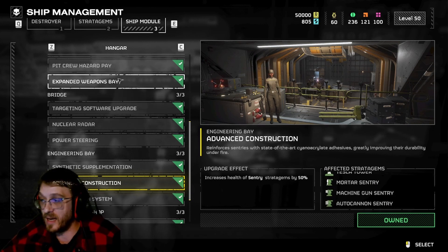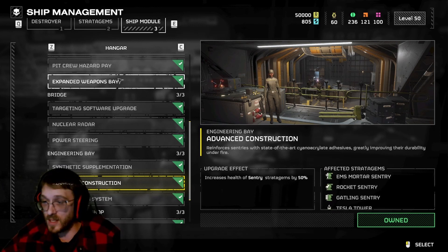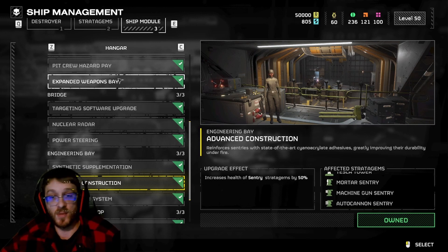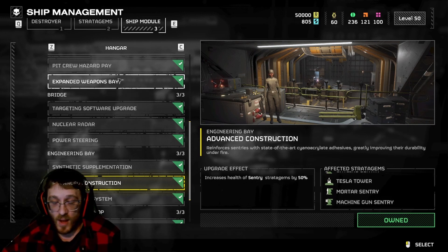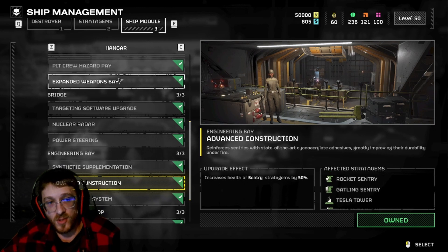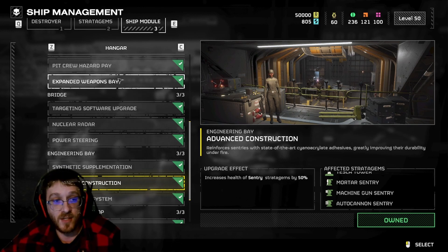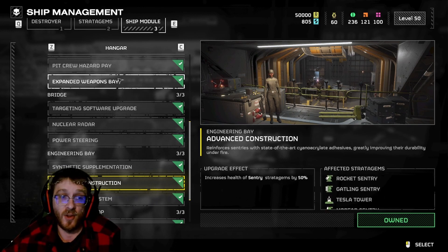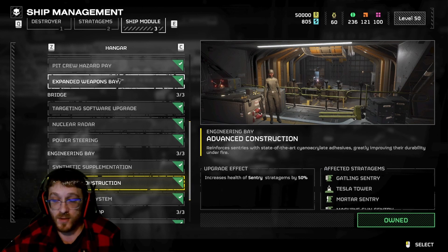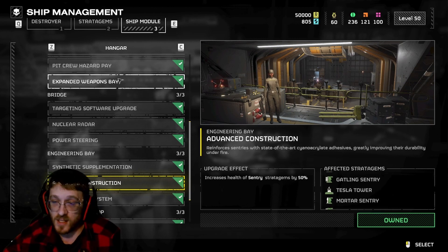Advanced Construction - I'm going to be honest, it's not great. You'd think the extra 50 health for your sentry would be great, but it doesn't make much of a difference. Most of the time what's killing your sentries is a titan, a crusher, or a robot shooting missiles - any one of those things is going to kill it in one shot regardless of health. It's only useful against small mobs, but you're going to be there protecting your sentry and shooting them anyway.